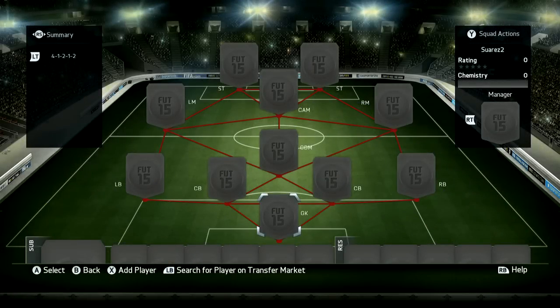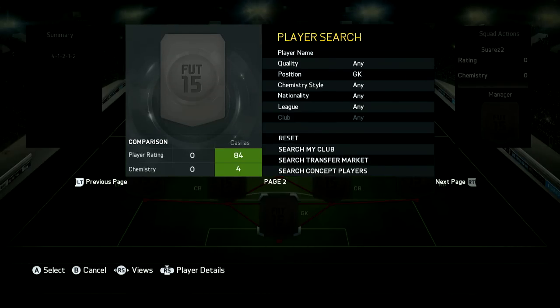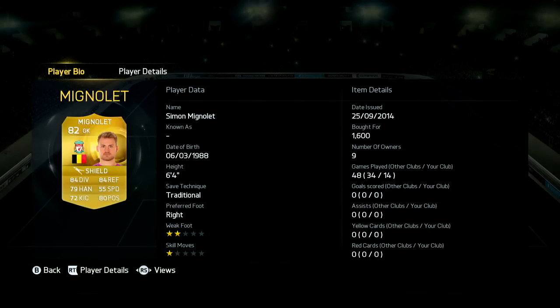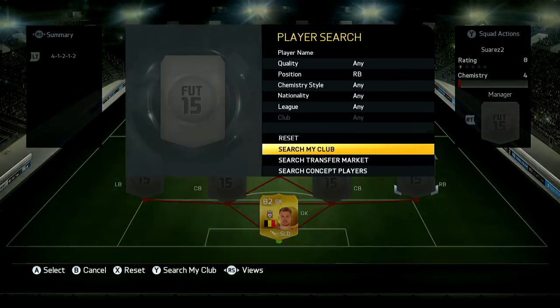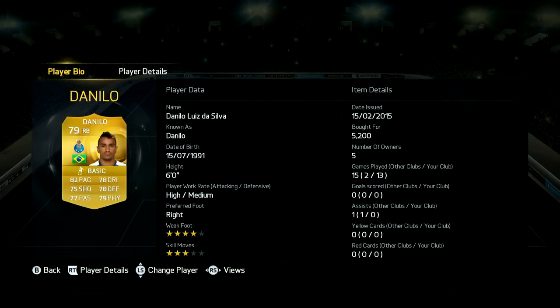Hey guys, how's it going? Toby here. Welcome back to a brand new video here on my channel. Welcome to a Squad Builder. We're going with a 4-1-2-1-2 formation today and I've decided to build a team around Suarez. Some of you wanted it on my previous squad builder and the last time I used him he wasn't that phenomenal. A lot of people praised him and said he was a brilliant striker, but I wanted to build a team completely around him and make it really competitive. And I think I've done that — I think I've actually found a team that is really strong for him.